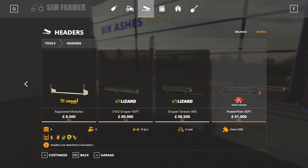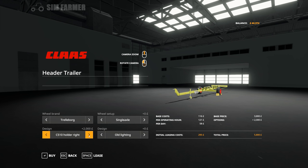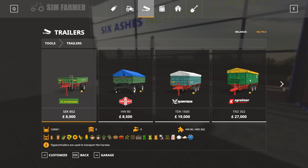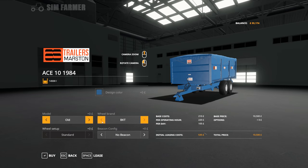We also need a header trailer - we want the 510 and we'll keep it on right. Not sure about our fields and entrances so we'll just keep it right for now, we can always change it. And then we also need a grain trailer - one of the Marston Ace ones. We'll go with the 1984 as it's a little bit cheaper, only 14,500 capacity, but that's more than enough for what we need at the moment.